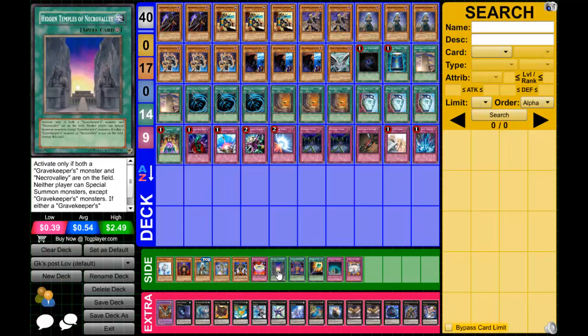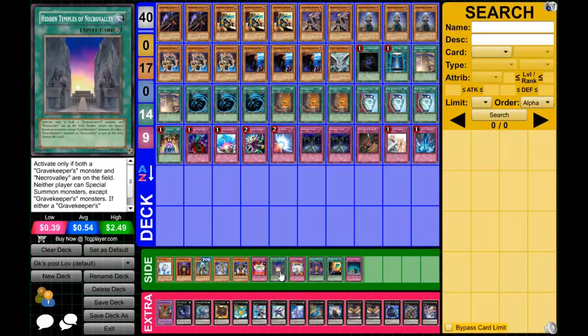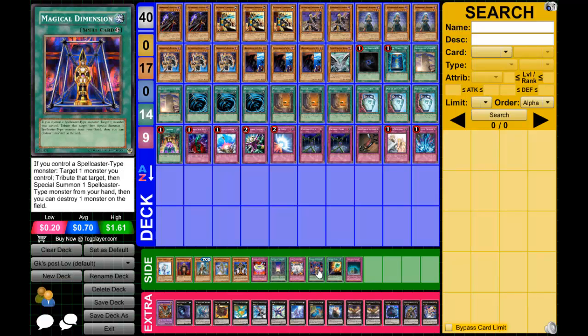You could run Hidden Tombs of Necro Valley but I don't like it — you need both a Gravekeeper and Necro Valley on the board, and if either one leaves the card is destroyed. Just run Vanity's instead — Vanity's is chainable. I don't think the requirements are worth it.